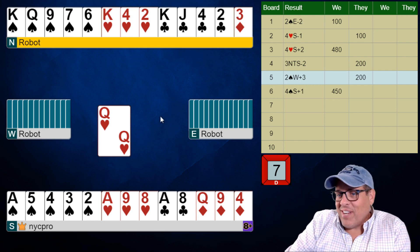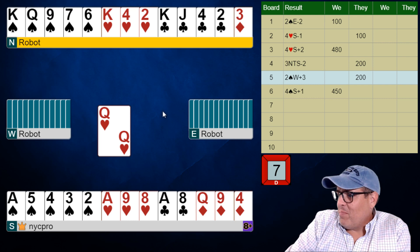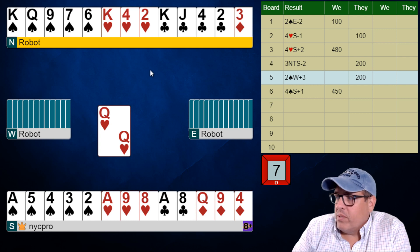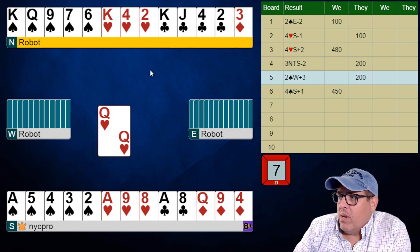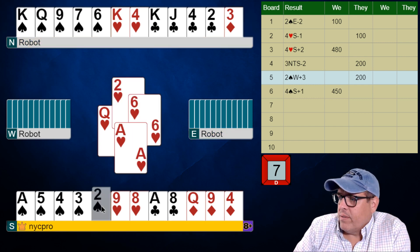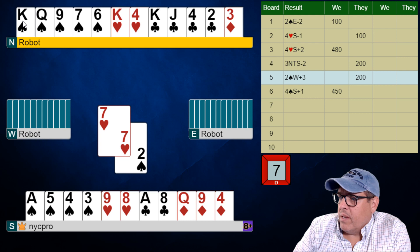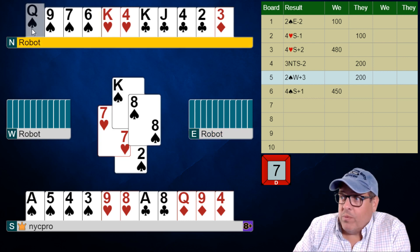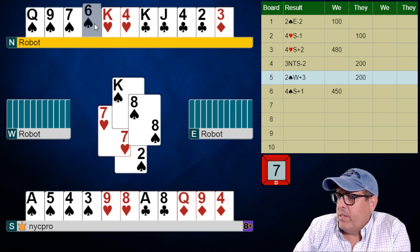The heart lead isn't quite giving us an extra trick unless our right hand opponent plays a card. We have a whole bunch of spades so we won't worry about that. This hand is really going to come down to what happens in clubs and whether we can engineer a pitch of a heart. We're going to win the ace of hearts, play a spade to the king — and we're getting the worst break possible. Left hand opponent started with zero spades — that's a good piece of information to have.